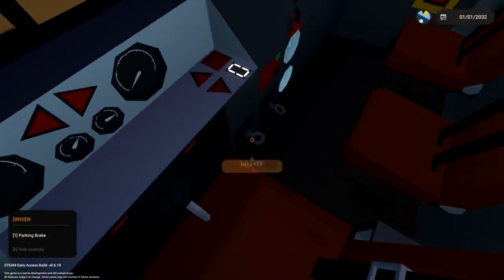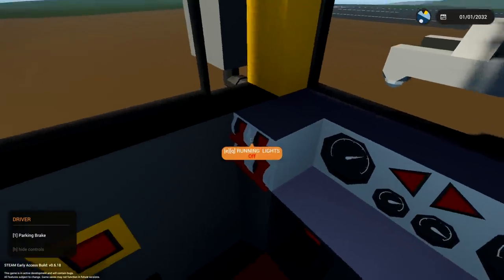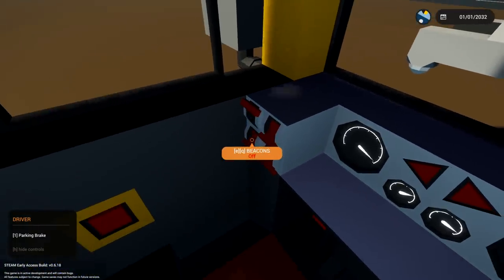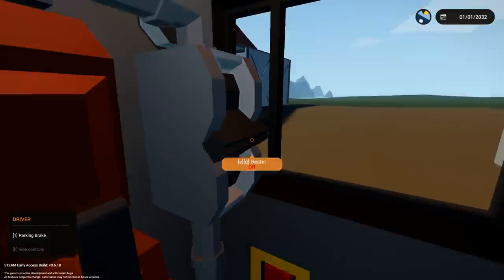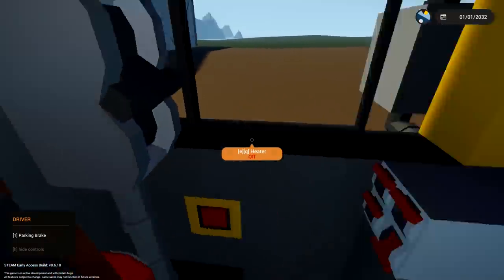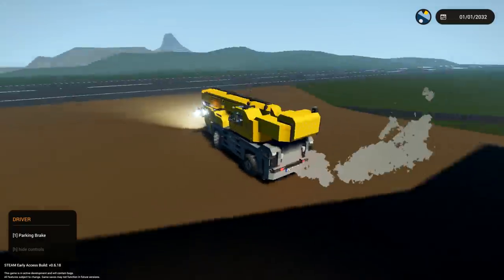Alright, so first things first, let's go ahead and turn the key. There we go, beautiful, and we'll rev it. There we go, look at that — we're revving, running lights, awesome, beacons, yes, and headlights. We probably need all of those things. We've also got cab lights, we've got heaters. We're ready to go — go ahead and turn that off, get into gear, and let's go.